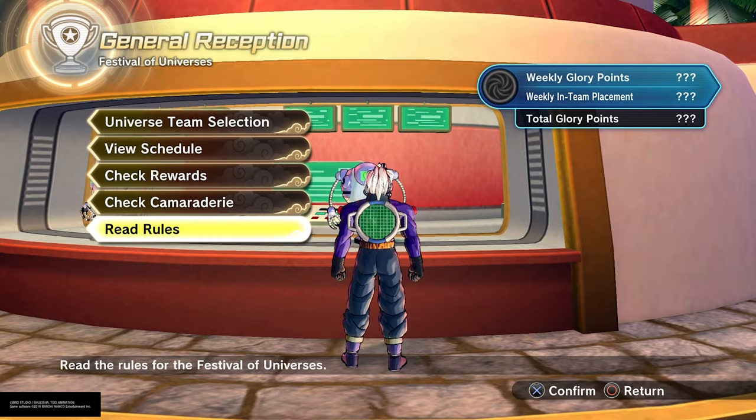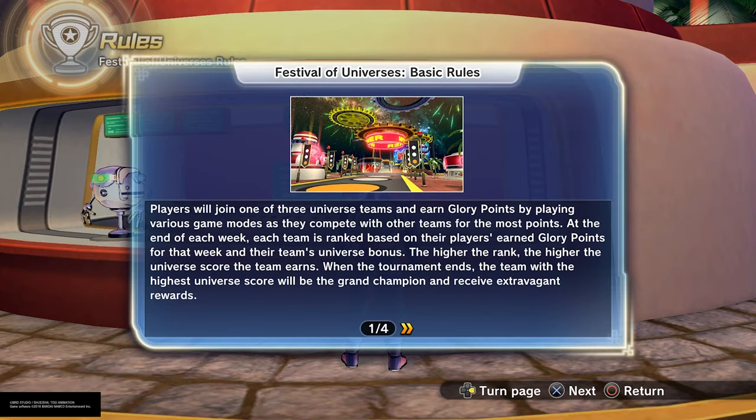Just going over the rules: players join one of the three universe teams and earn glory points by playing various game modes as they compete with other teams for the most points. At the end of each week, each team is ranked based on their players' earned glory points for that week and their team's universe bonus. The higher the rank, the higher universe score the team earns. When the tournament ends, the team with the highest score will be the grand champion and receive exclusive rewards.